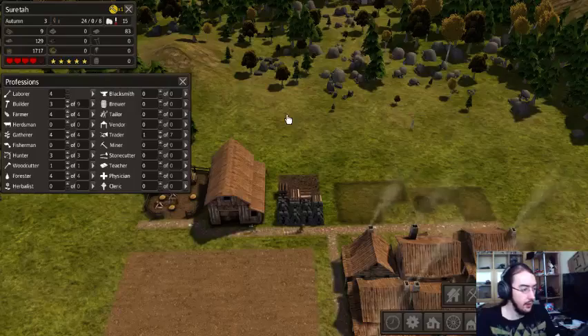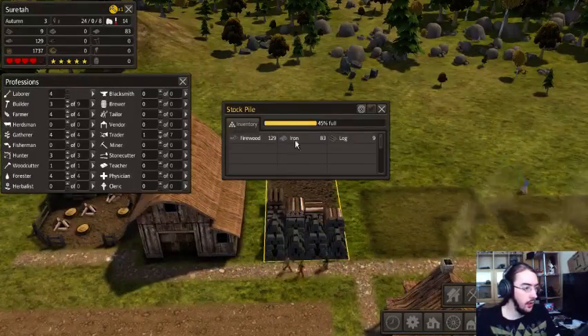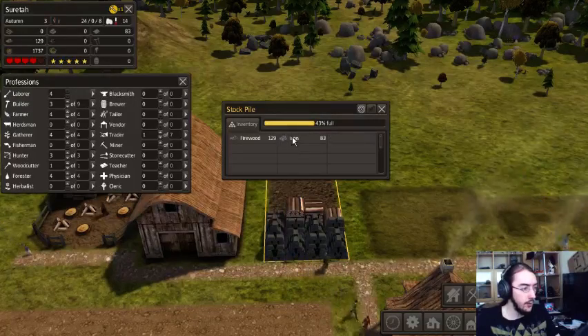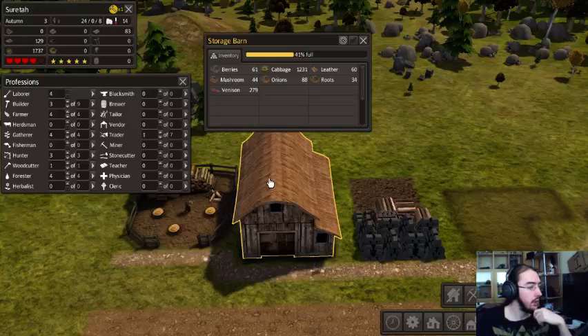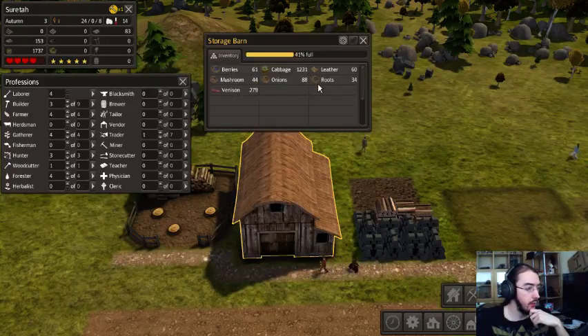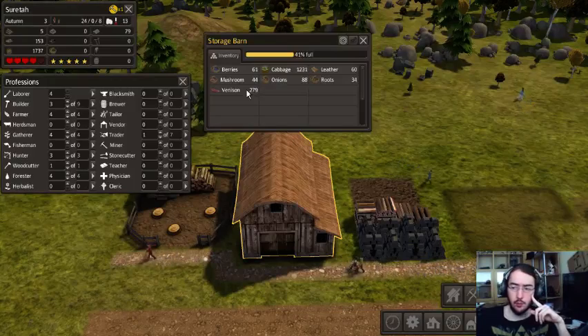Because without any tools we are pretty darn bad. We have a lot of iron, so that's good. How are we doing in terms of food? We have lots of cabbage, a good amount of onions, mushrooms, berries, venison. Can they eat venison?